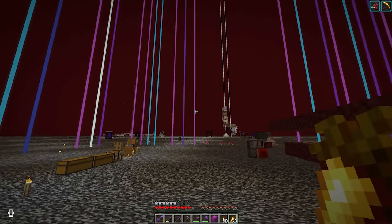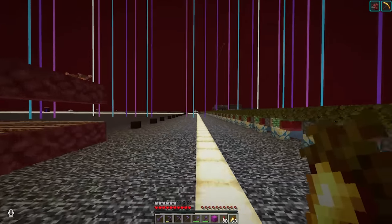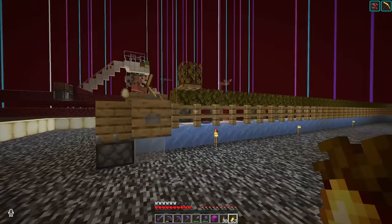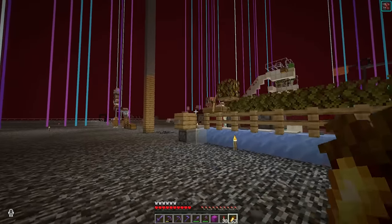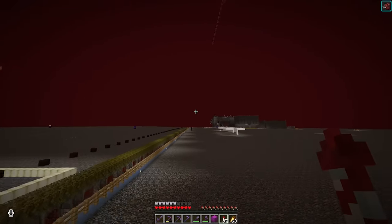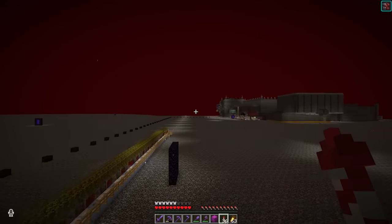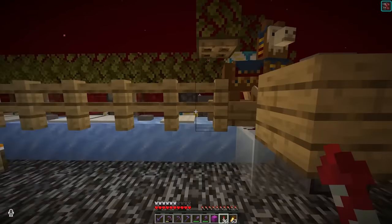On the nether ceiling there's tons of stuff that belongs to us. For example, we had this super fast transport system we were experimenting with. Let's go towards the end of the setup and see if it still works — some of these quirky things I've been showing this season often break with new updates.